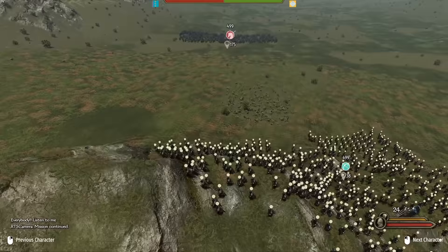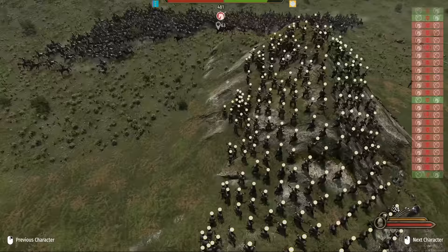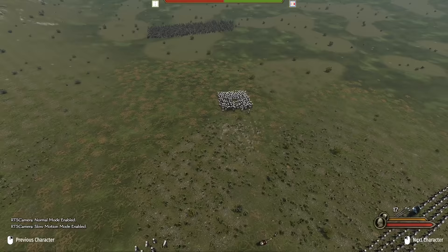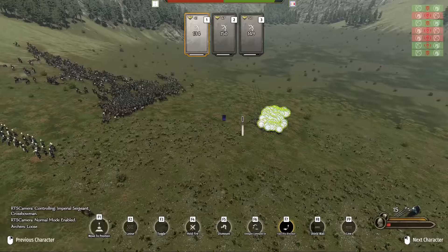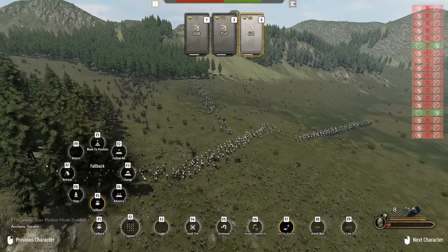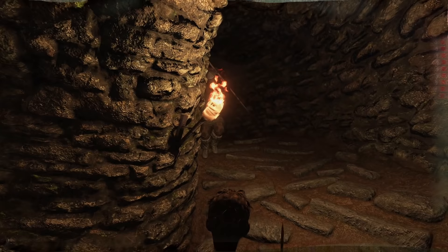Final attempt: we put crossbows to good use, splitting them into three groups with the vanguard in shield square formation and the two rear groups in loose formation spread out. The idea is to have the vanguard soak up the arrows while the back rows unleash a hail of bolts. Our shield square loses 70 troops within the first few seconds. Once the horse archers switch focus to the rear group, we open up the square for maximum firepower — still not enough. We had much better success with skirmisher troops, which is quite unexpected. If you have a good idea for countering horse archers without using cavalry, let me know in the comments.